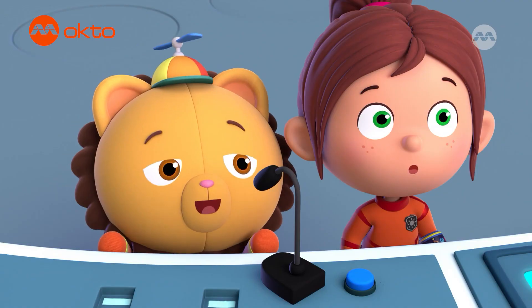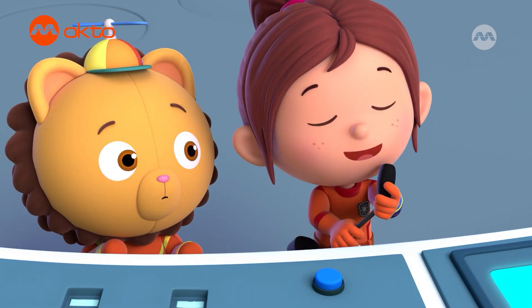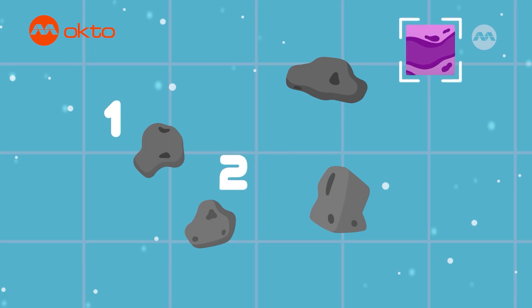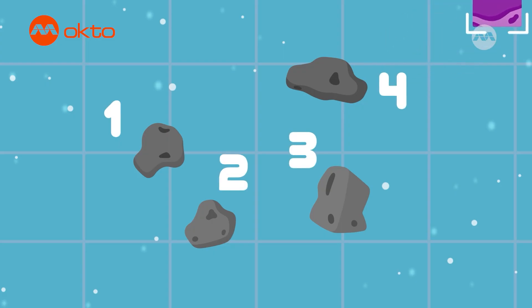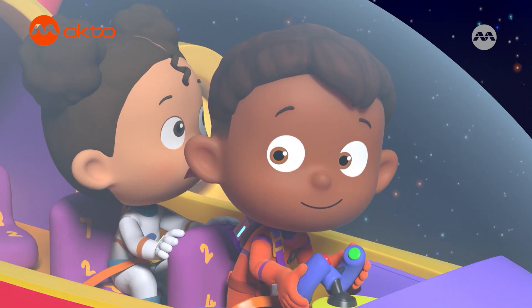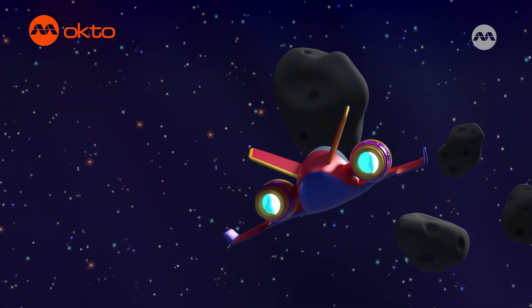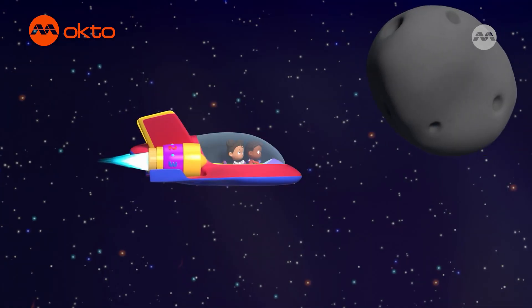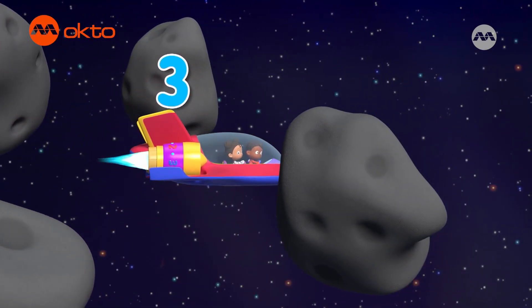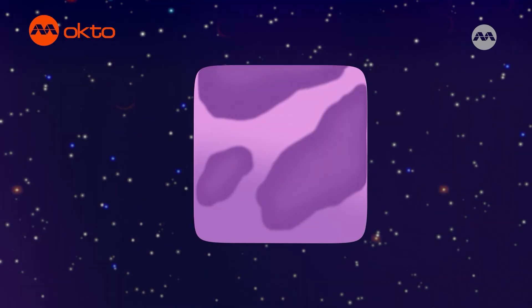Hey Tim, we can see it — the square planet just flew past one, two, three, four floating space rocks. Space rocks — over there. Changing course. One, two, three, four. I see the missing square planet.